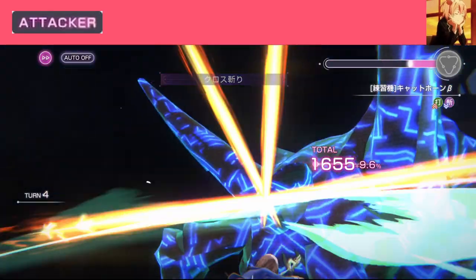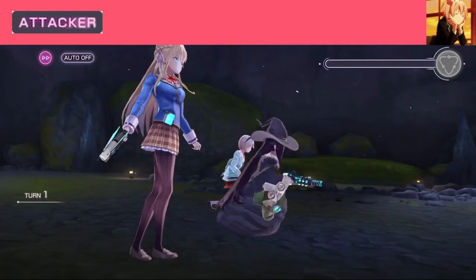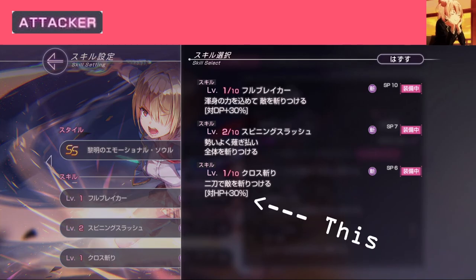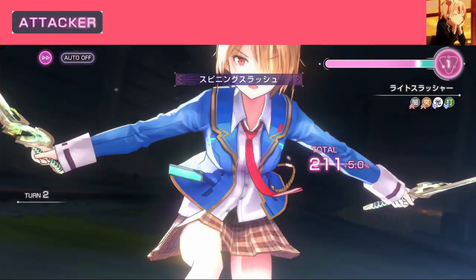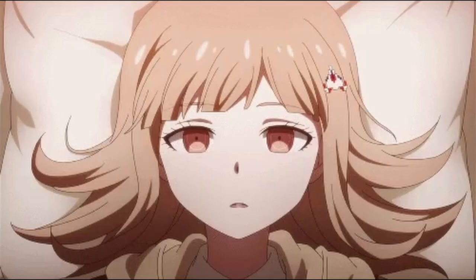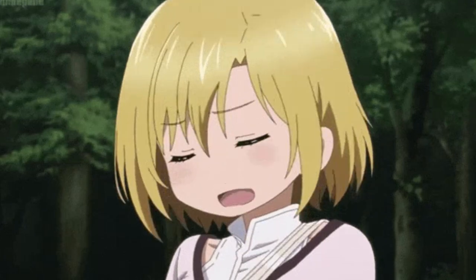Attacker — good for damaging enemy HP. Generally you want at least one Attacker on your team to do damage. The others can also do damage, but Attackers have skills that deal more damage to HP. Nuking enemies is much better than not. Did anyone check that we actually ran over the script? No? Ah, fuck.